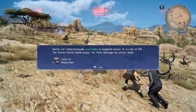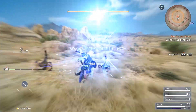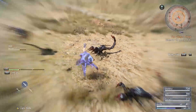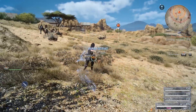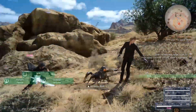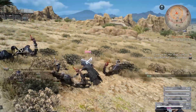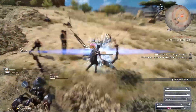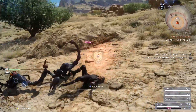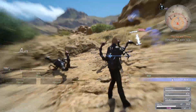Noctis can instantly warp strike a target — shift plus F to warp strike. Almost there. Damn it. Hey Noctis, warp strike to catch him off guard! Yeah! Don't wear yourself out like that. Take cover and rest up. Here goes nothing!